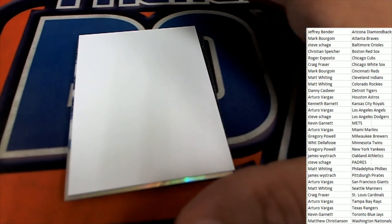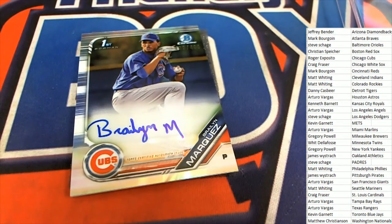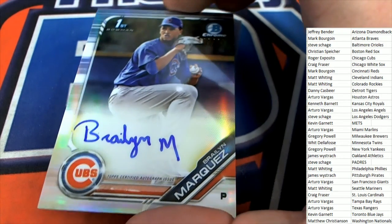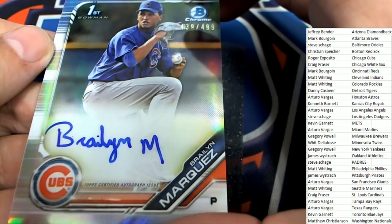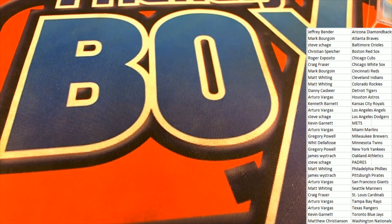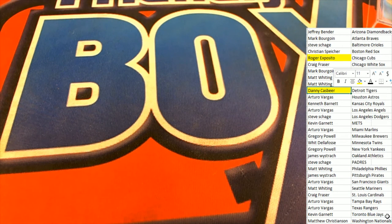Our final hit — it looks like we're gonna have a refractor. It's a Cubs refractor, number two, $4.99 — it is a refractor. Wow, very nice. That is our Cubs refractor auto. Congratulations to Roger with the Cubs. So our three hits were the Cubs, Detroit, and Toronto. Way to go Roger — great hit.